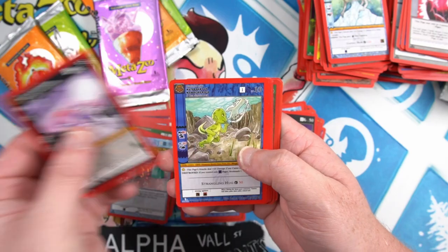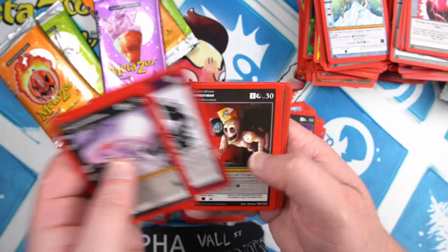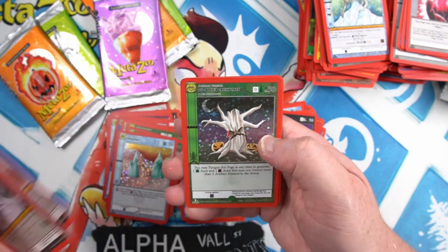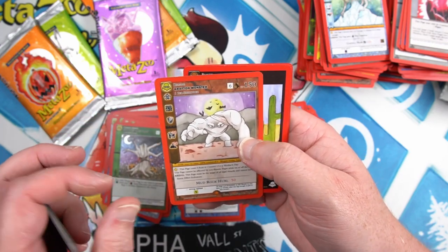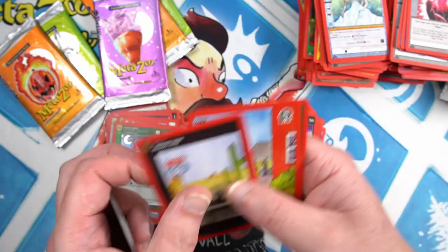Okay next pack — what do we got? Monsters, Possession, Boogeyman, Spooky Kite, Dover Demon, and an Old Books Crying Tree full foil, and a Grafton Monster — I think that's the first one we've seen of that rare.